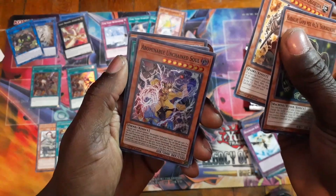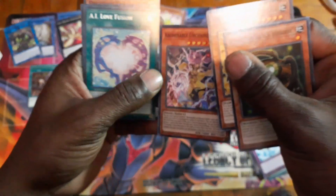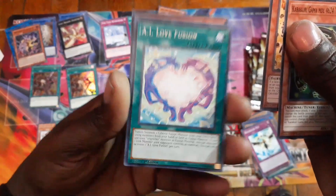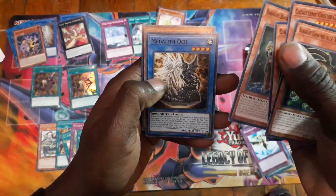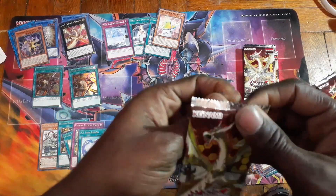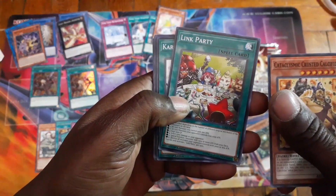And we have an Unchained Soul — that's cool, not bad at all. More of these... focus a little bit... dust into that fly. On the last five packs — there you go. Link party!